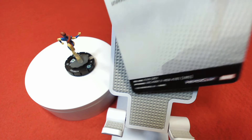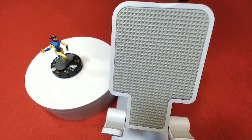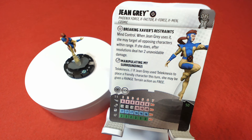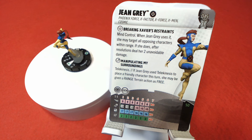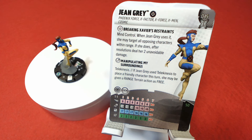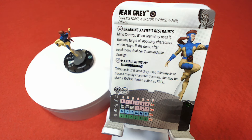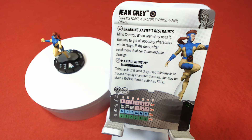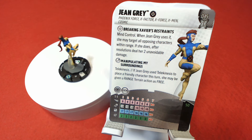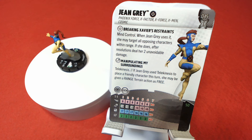This is cool — I don't know if you've seen people talking about this on the internet. The Mind Control one — she doesn't need Line of Fire. She just needs to be within range five. So she can target all opposing characters within range five, or higher if I can perplex her up. It might be worth taking the two unavoidable damage depending on what happens. I could move people around and then attack. I think it's pretty cool. Should we set up a map? Let's do it.